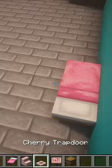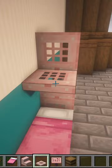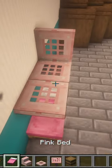Place three cherry trapdoors here, close them, then place two of them like this and a bed on top.